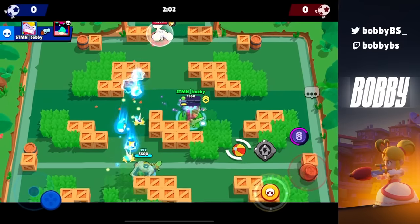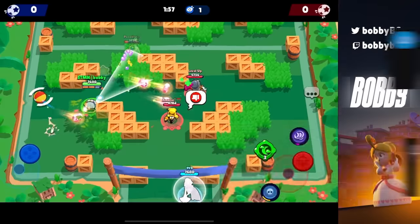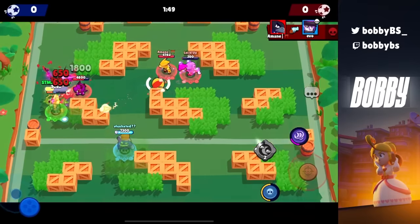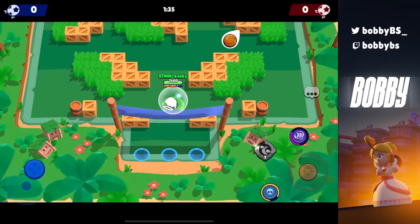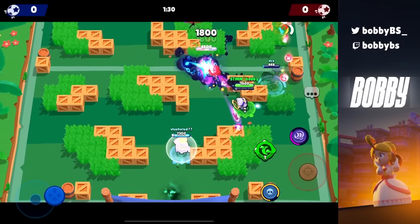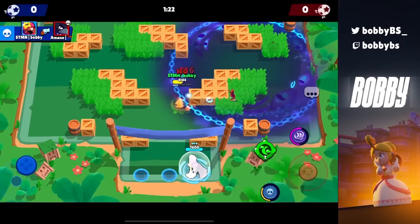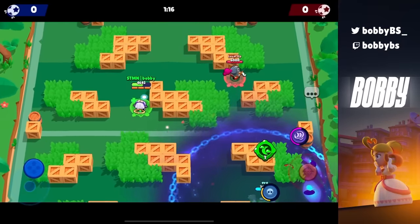Coming in at number 19, we have Sandy's Rude Sands, and I know a lot of you caught me slipping last video. Sandy does 216 damage when you put the super on your enemy team. This is really useful on bushy maps like Double Swoosh or Snake Prairie — anything with bushes — because you can see where your opponents are just by throwing the Sandy super on them. You have a ton of vision for about nine seconds, nobody can stand in your Sandy super without being spotted or taking damage. If you're a Sandy main, you know how important this is.